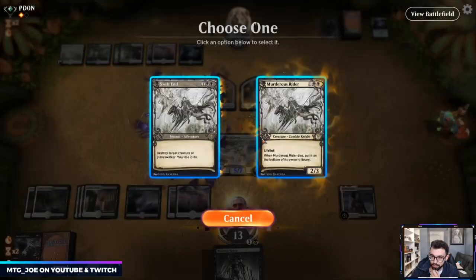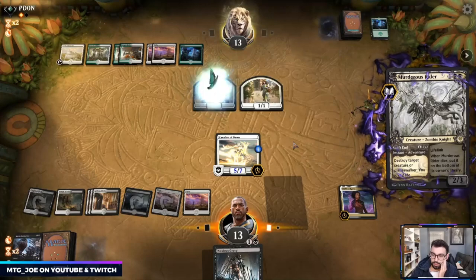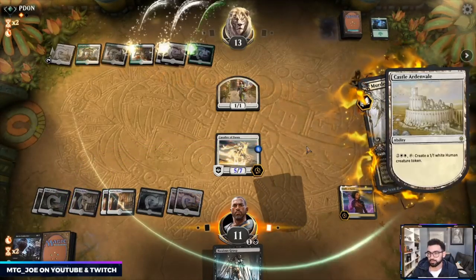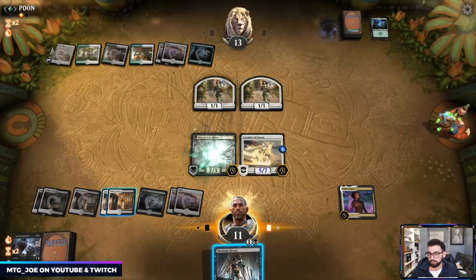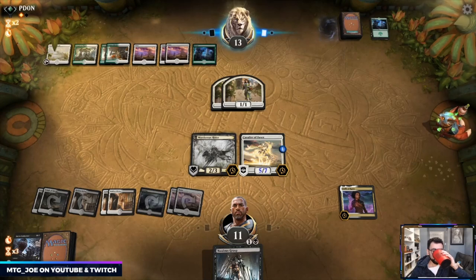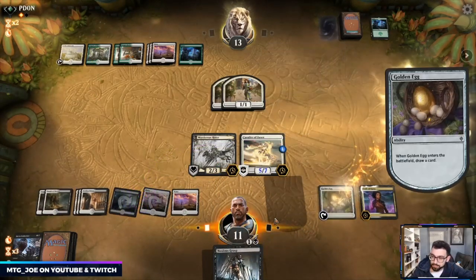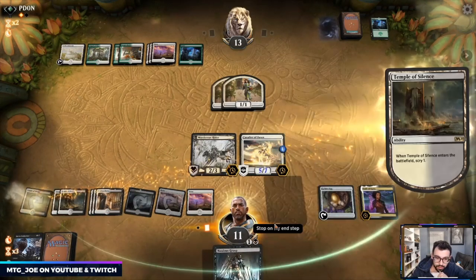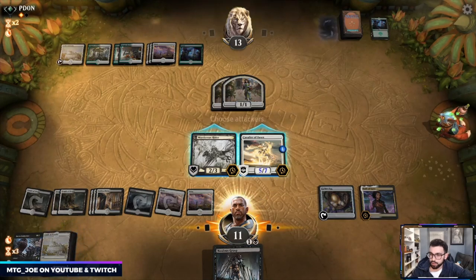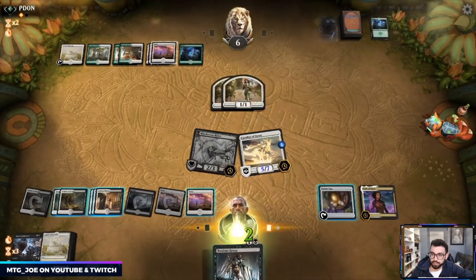They can make a token every turn but there's not much utility there. I think we Noxious Grasp, then Murderous Rider — play it out — and then I have Noxious Grasp left for another play afterwards. Even if they rip a Nissa or something. I like the castle here because if we start drawing cold on future draws, we can just pump the mana in. Interesting that the opponent is taking the damage.